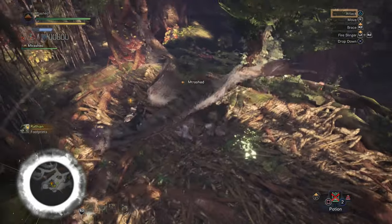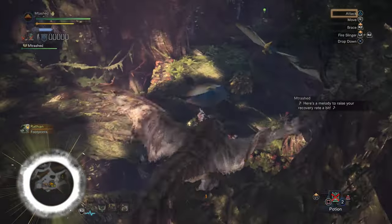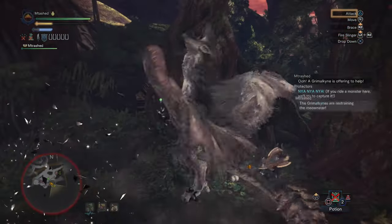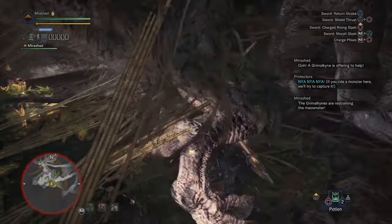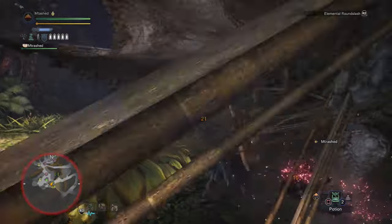Another quick thing before I move on — there are Grimalkins around, I don't know how to pronounce it, that are going to be around to help you trap monsters. They're typically in areas where these wall runs are available. It's a very useful thing to mount a monster and ride him over there because they're going to trap him for an extended period of time. So if you see one of those Grimalkins saying "Hey, I'm here to help you!" there's a very good chance there's a wall run for you to execute.